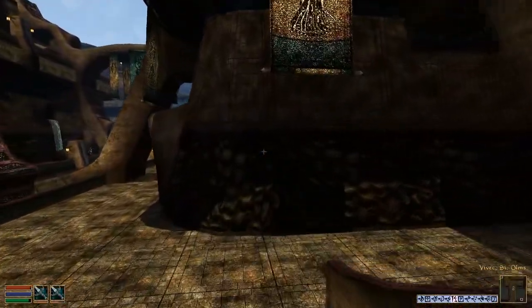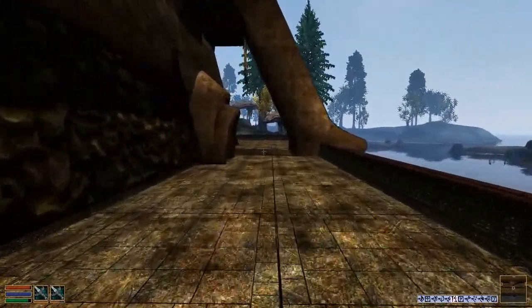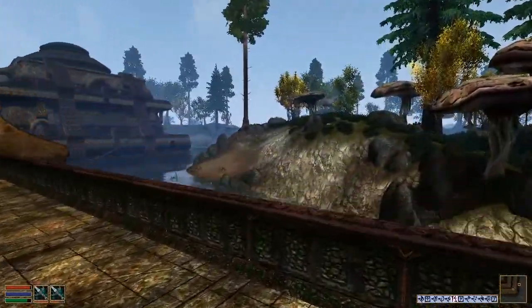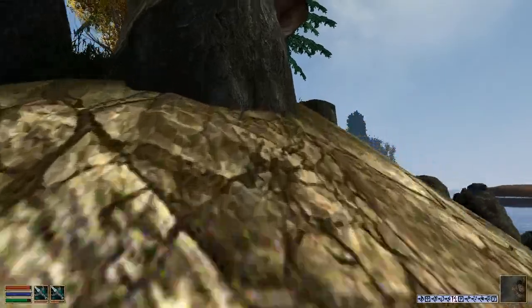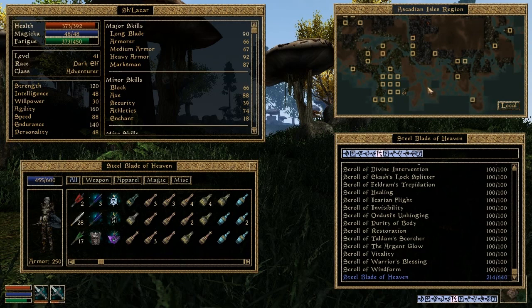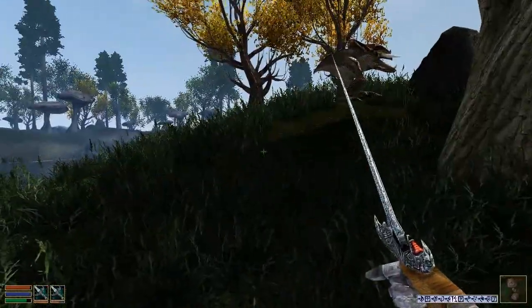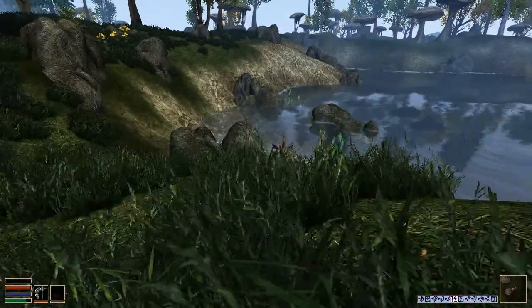Any bets on whether or not I get attacked by an ordinator? This guy here isn't - there's a quest involving him. I think it's something like he's not sure he wants to be an ordinator, questioning the hard line they've taken. Part of the story is Vivec has been so busy trying to maintain the ghost fence around Red Mountain that he's lost control of the ordinators and they're running wild - sort of like religious police. I want to say Balfell is right around here, maybe on this island.